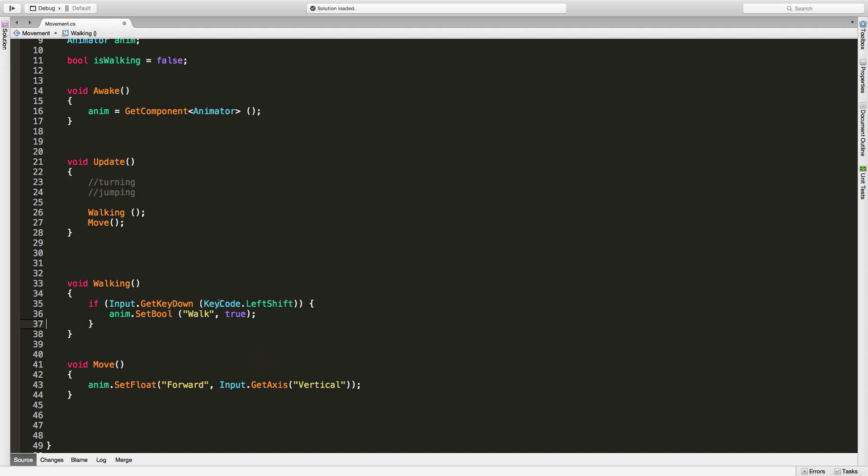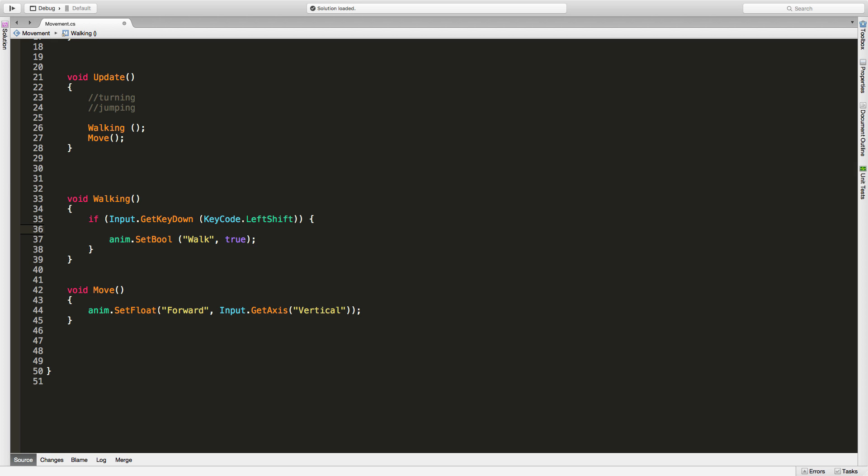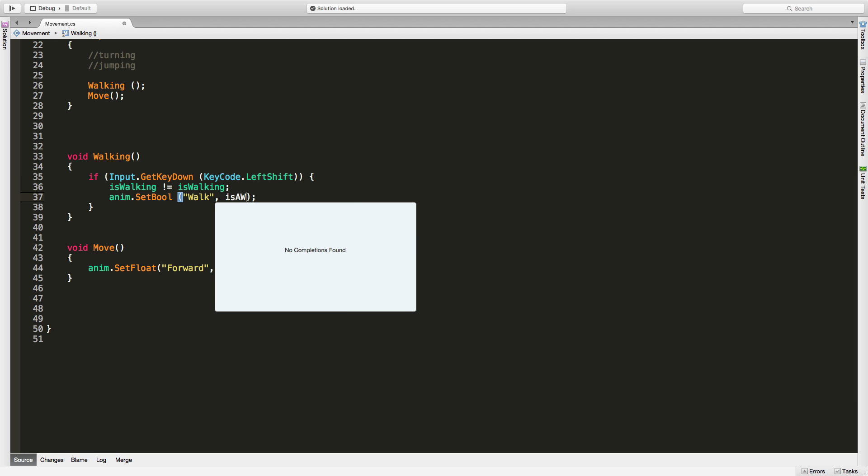What I'm going to do is take the isWalking bool and flip it using the NOT operator: isWalking = !isWalking. What this says is: whatever isWalking is, flip it to the other state. There are only two states, so it just switches between them. By default it's false — the first time we press it it switches to true, the next time we press it it switches back to false. I like to think of it as flipping a light switch. Then we pass isWalking into the animator set bool call.